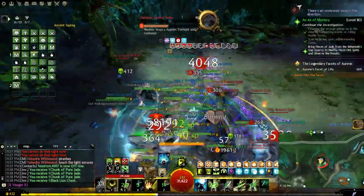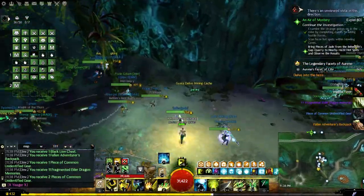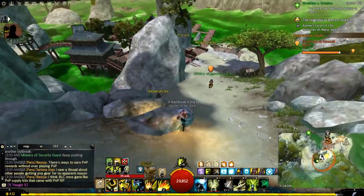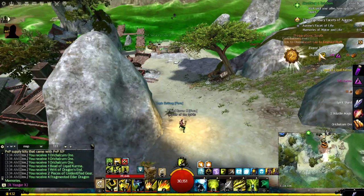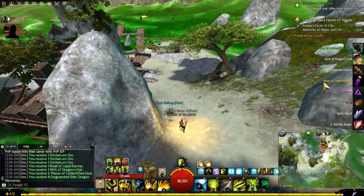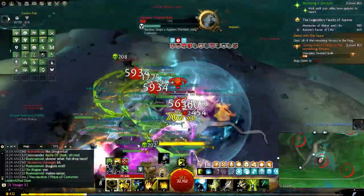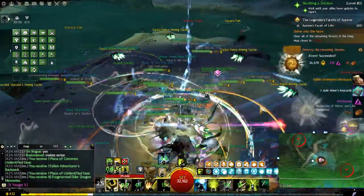Just do events and you will gain a random number of Memories of Suwan each time — three, four, twelve, it doesn't matter. I spend most of my time in the new map for profit and story. You can track progress by clicking the eye icon above the achievement to see how far along you are toward the 250.